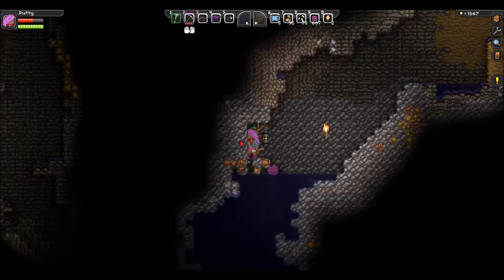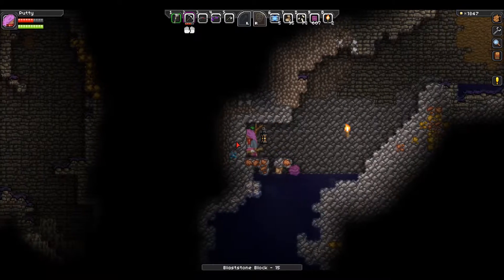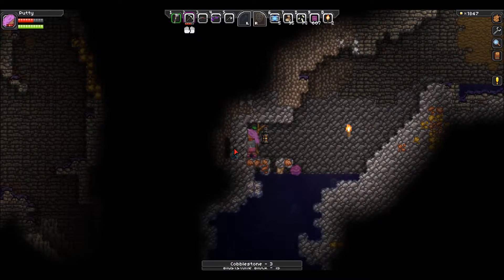Hey buddy, this is Putty. We're back with more Starbound. Last time I explored around some, I got some more diamonds, and actually I'm going to have diamonds right here at the start, which is good, because I like diamonds. Diamonds are good. They make me happy, especially in my pants.